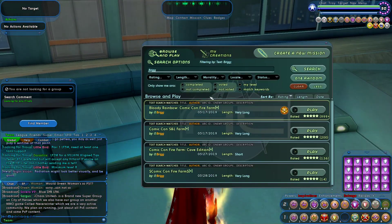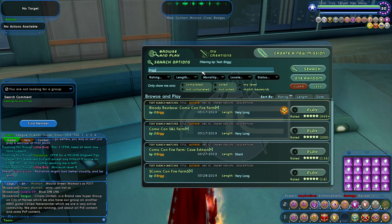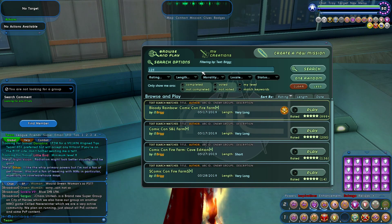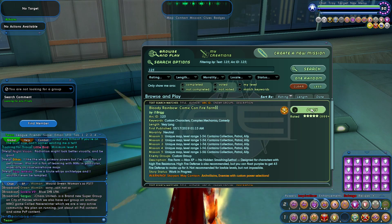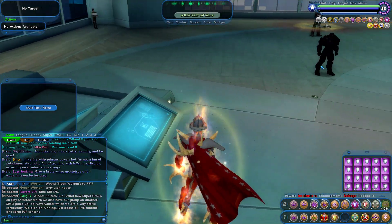125 is called Comic Con. You can get it by either searching 'bricks' or just searching '125'. It's the Comic Con farm. Hit play, standard rewards.